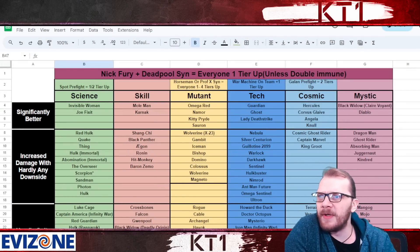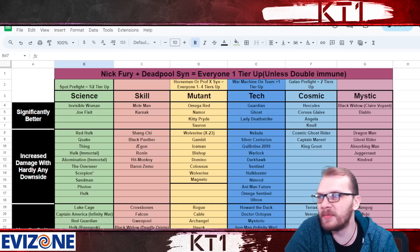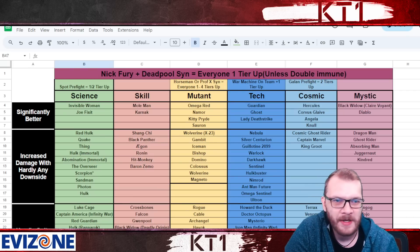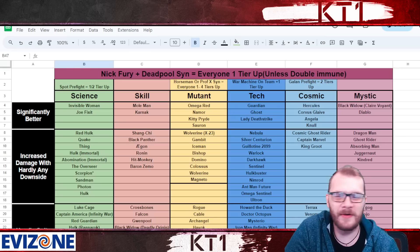Hello there guys and welcome back to the channel. Quite a few of you have been asking for an update to the recoil compatibility spreadsheet. Obviously this is a mixture of my own personal opinion and thoughts on the matter, so let me break it down for you.